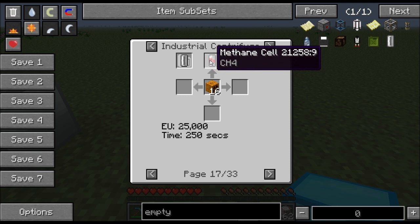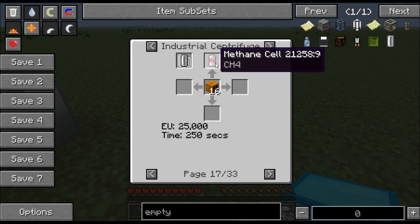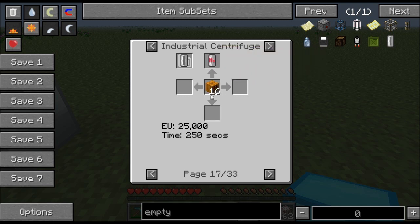25,000 EU — a hydrogen cell has an EU value of about 30,000 units. And these methane cells burn about roughly three times longer — I want to say it's like 3.5, I'm not sure. But methane burns a lot longer than hydrogen. So one methane cell is going to produce about 90 to 100,000 EU. Turning these pumpkins into methane cells only consumes 25,000 EU, so you're going to have a net gain of like 70 or 80,000 EU in this process. So it's pretty nice.